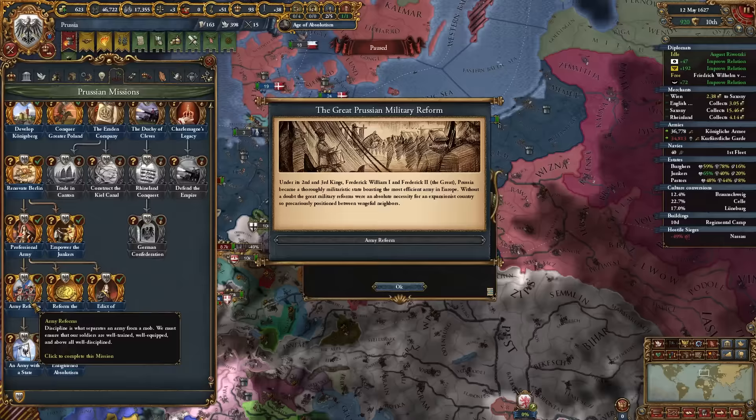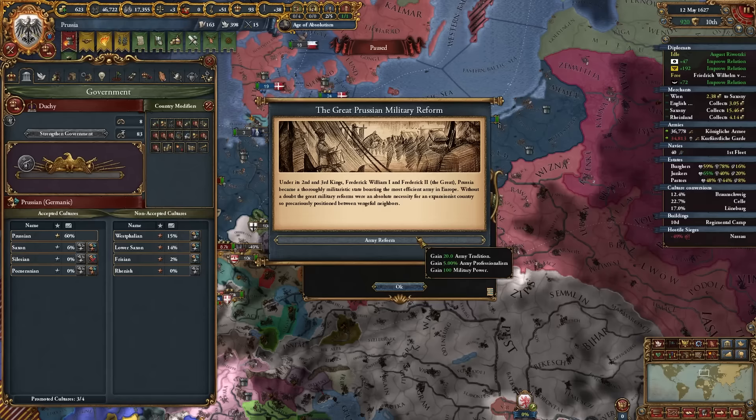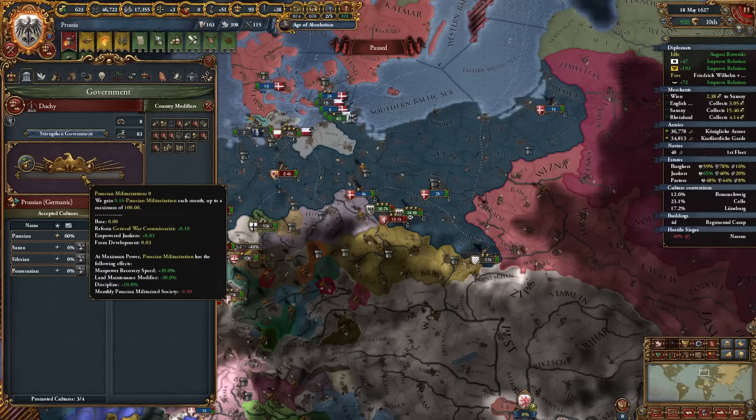Completing Army Reforms gives us Great Prussian Military Reform: 100 mil, 5 army professionalism, 20 army tradition, and it upgrades our militarization mechanic to Prussian Militarization. At max this now gives 10% discipline instead of the previous 5%.